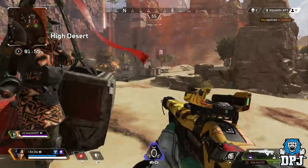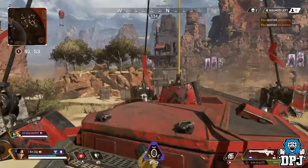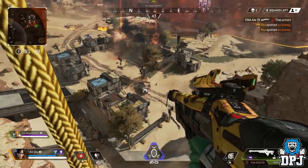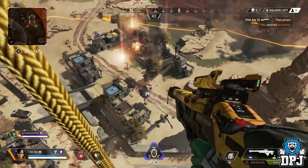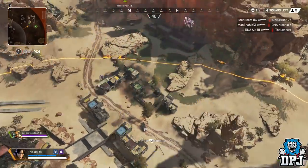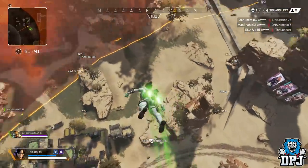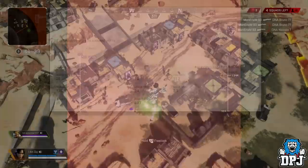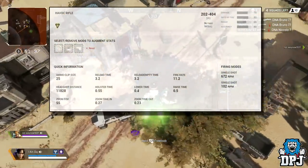On screen now we can see more information on the Havoc Rifle. We see it's an energy weapon, which is clear from the trailer. We can see its sample clip size, reload time, headshot distance, firing modes, and more. Notice in the trailer at the end we see a legend sliding down a hill doing what looks to be a charged shot with the weapon. From the stats on screen, it has two firing modes, and the damage per second varies quite massively.